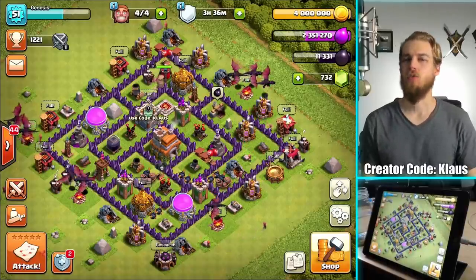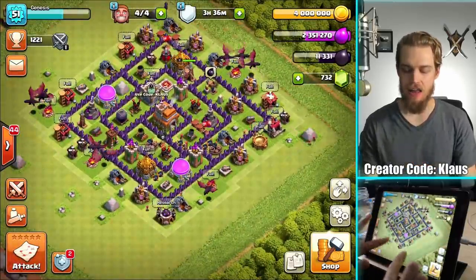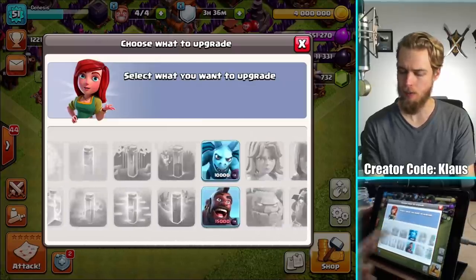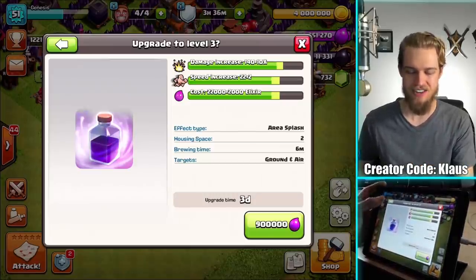Hey family, what's going on? Klaus here, and welcome back to our Town Hall 7 Let's Play. Today, as usual, we have all four builders available and a laboratory that needs to be used up. I don't remember what we did last time — it's been a few days — but I'm definitely focused on this rage spell.